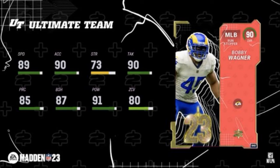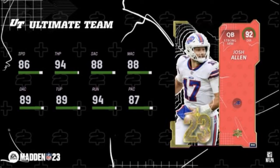Up next, guys, it gets wild — level 41: Josh Allen. He gets Gunslinger. Yeah, they're giving away the best card, best quarterback in the game, at level 41.